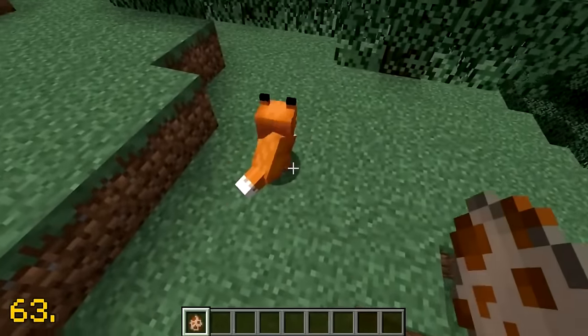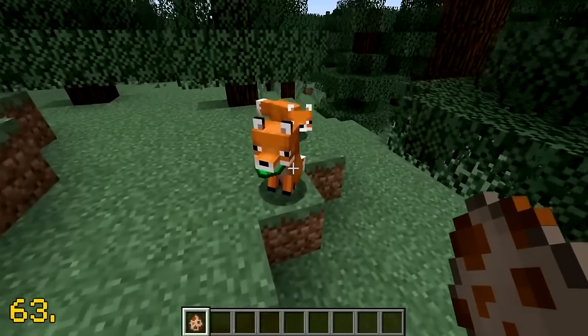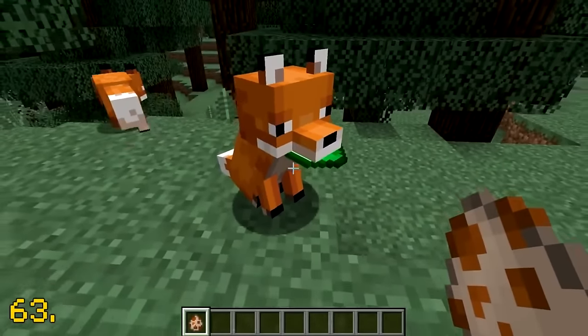There is a 5% chance for a fox to spawn with an emerald in its mouth, which is quite a lucky find.